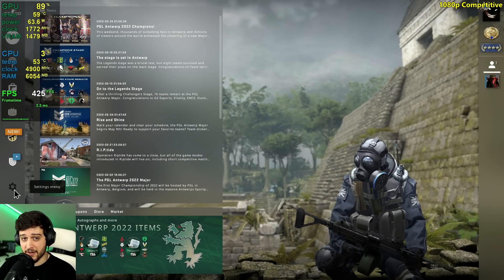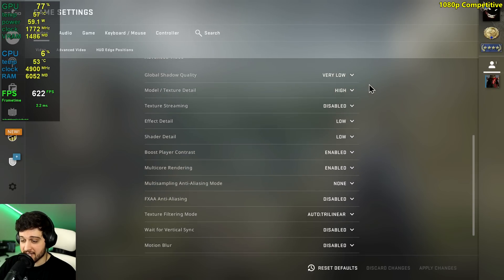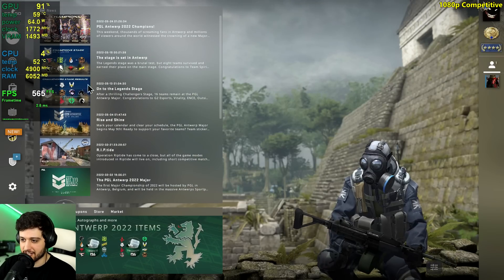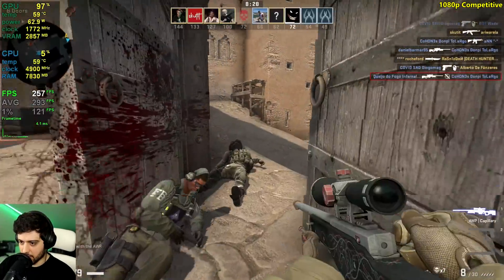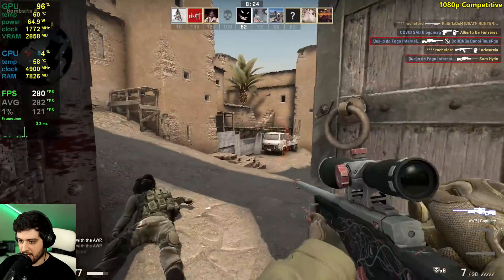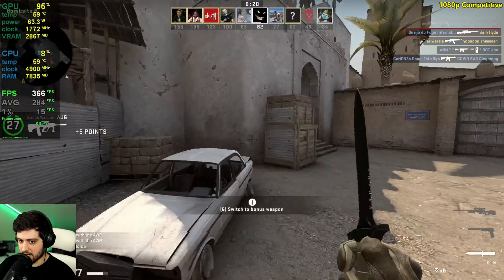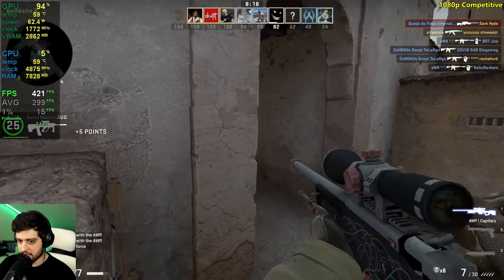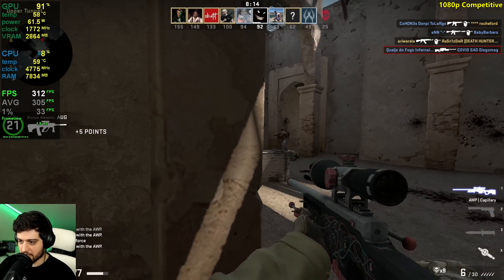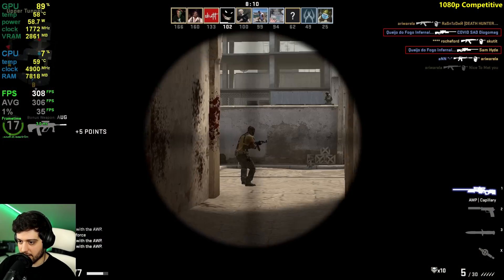First place belongs to CS:GO with 734,000 people playing it at the moment. We're playing at 1080p using competitive settings — that's low settings with high textures. I'm playing a deathmatch here, then we'll play casual mode to test smoke effects, which are the most intensive thing you can do. Deathmatch is always stuttery, so the 1% lows are a bit weird, but it should smooth out.